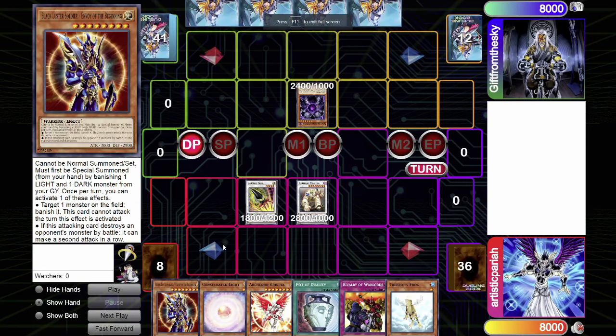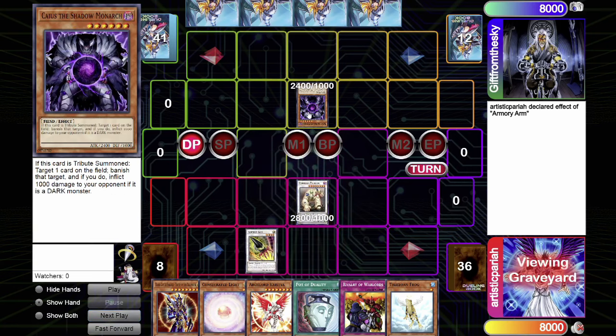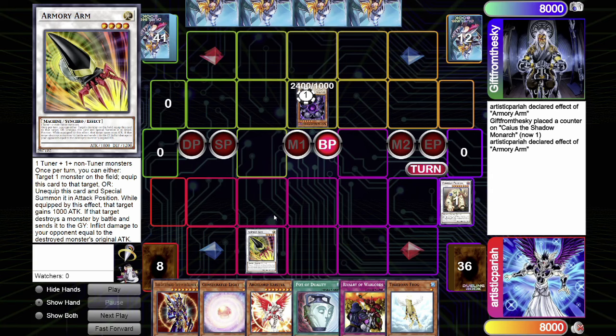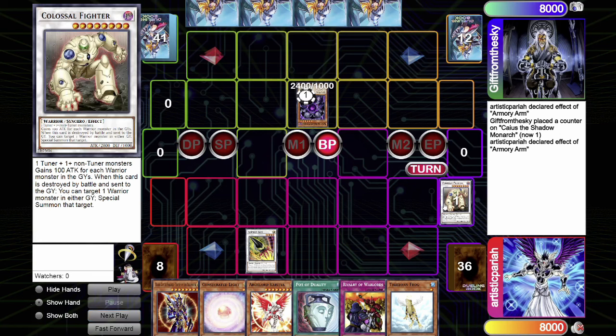Some of you may be wondering: is the Colossal Fighter + Armory Arm combo still legal in Tengu Plant format versus Edison format? In Edison format, you equipped Armory Arm to Caius the Shadow Monarch to boost his attack to 3,400, and then Colossal Fighter could attack Caius. In Tengu Plant format, that is no longer the case. Colossal Fighter now needs two Colossal Fighters in order to do this — because Colossal Fighter can revive the other Colossal Fighter. So in Tengu Plant format, you need two Colossal Fighters for the Armory Arm Colossal Fighter OTK.